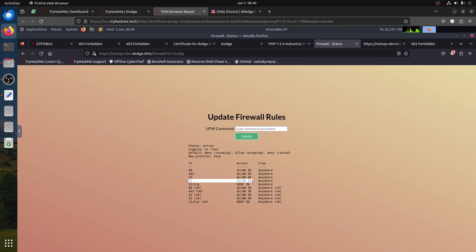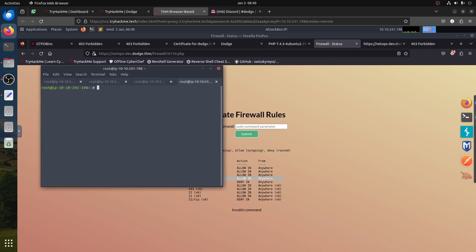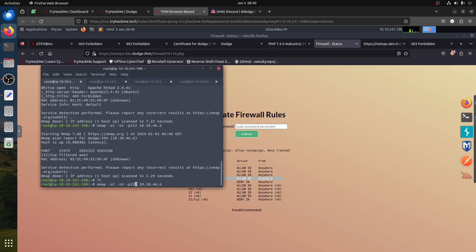Now it shows TCP is allowed. I tried putting 'tcp' explicitly but it said invalid command — I guess it only allows certain commands, not all. But basically now we've opened FTP. So if we open FTP, we can connect. Let's think about what we can do.